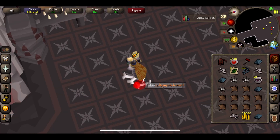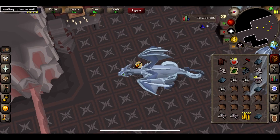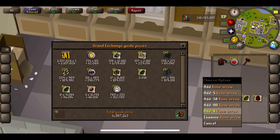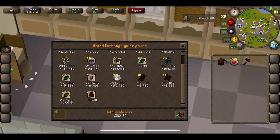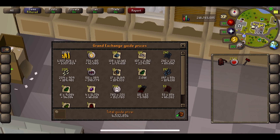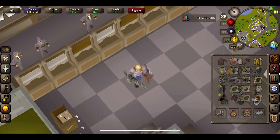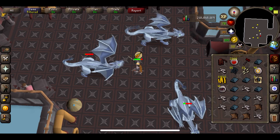That was the last kill of the three-hour mark — still no Dragon Limbs, but I don't think that was too bad an hour. Telly out, stop the timer, just a bit under three hours. Adding the last couple of items into the price checker — we did actually get a Dragon Plate Skirt, so we're at 4.5 mil. That's definitely not too bad at all. Can't complain for how AFK this is — let's jump back in and hopefully get some Dragon Limbs.